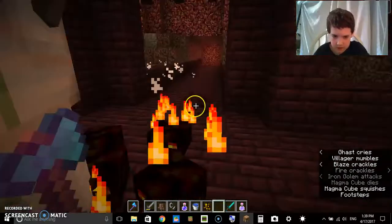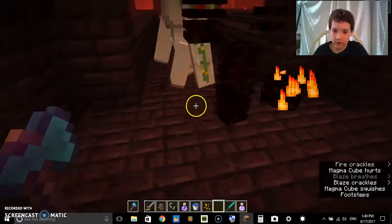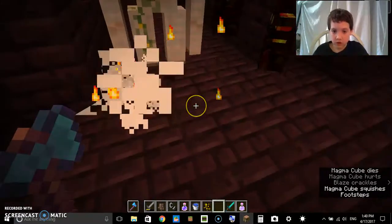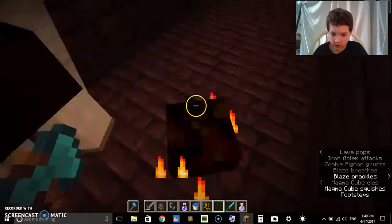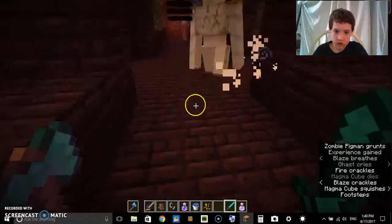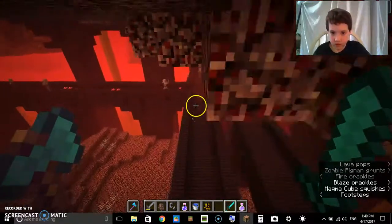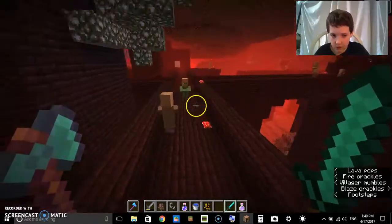There are magma cubes. See, the little ones drop magma cream. They're very weak — they only have one heart. I mean the big ones do. A zombie pigmen mob video will be coming up soon.